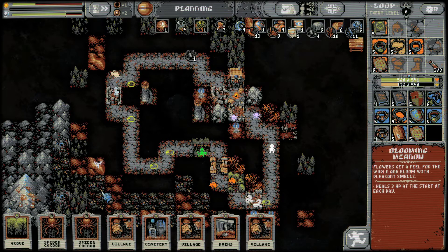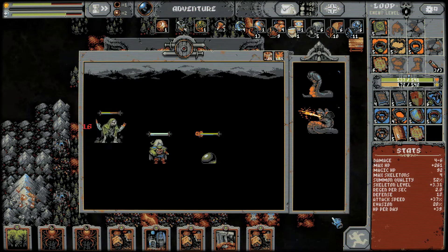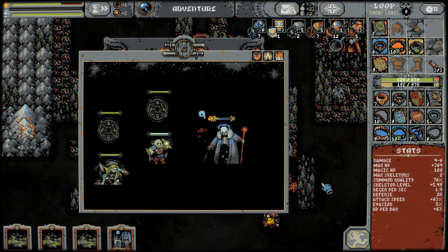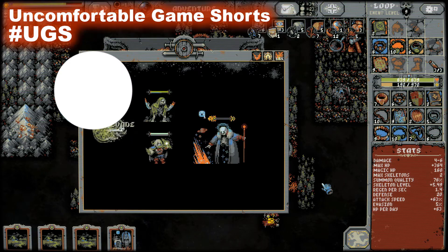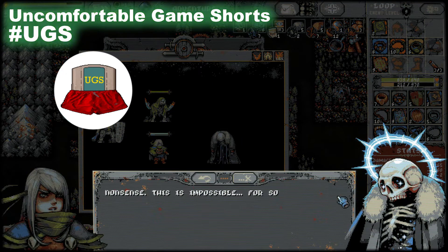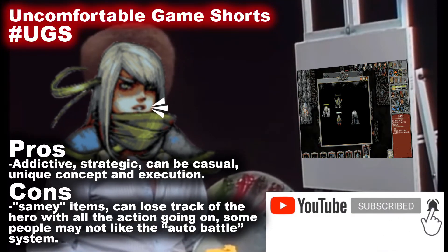If you love retro graphics and music and a strategy-rich game which ends up feeling really simple and satisfying to play, then you might love Loop Hero. If you hate the fact that you never directly control your character and don't like the idea of forging a new loop over and over potentially hundreds of times, then you might not like what this game provides. And remember, this was a quick and dirty review of Loop Hero. Check out these tips and guide videos I mentioned earlier and drop a like and comment below to help my channel grow.